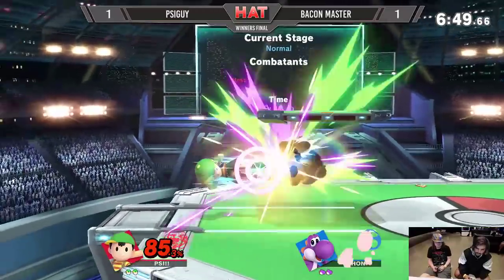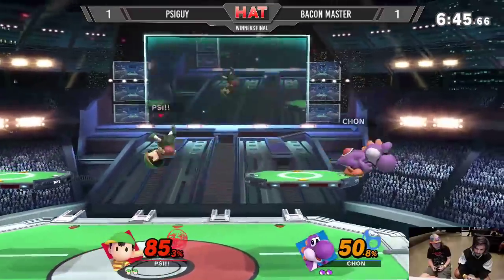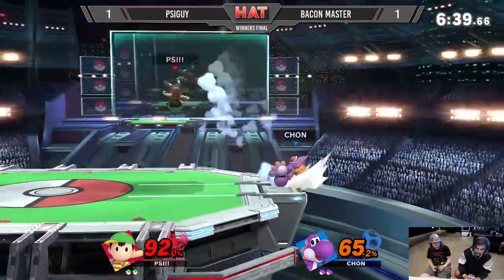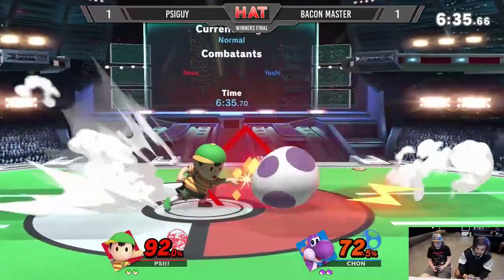Bacon Master egg-blading again — mashing out of there and getting a quick nair for his troubles. It's gonna be pretty hard for Bacon Master to do anything out of the egg, because Psy Guy's been doing the nair. Unless Bacon Master kind of baits that, recognizes it, and punishes off of it — but he has yet to do that.